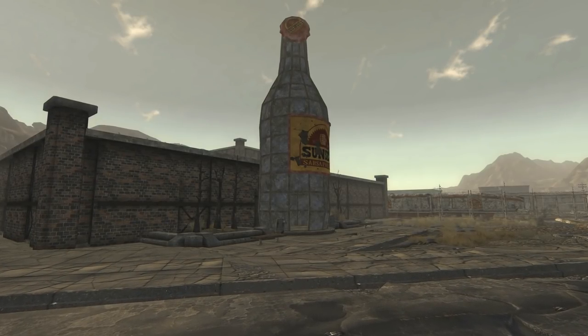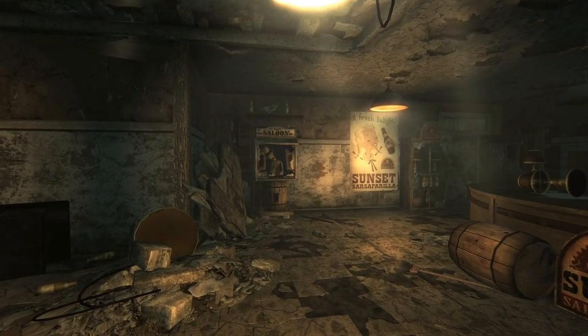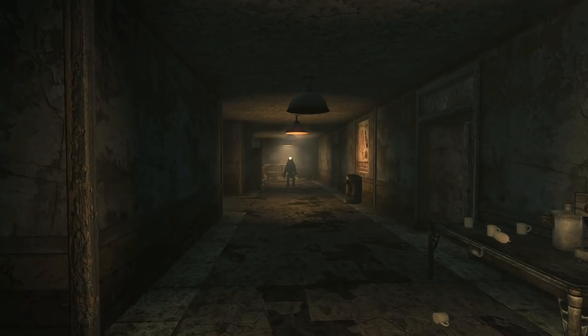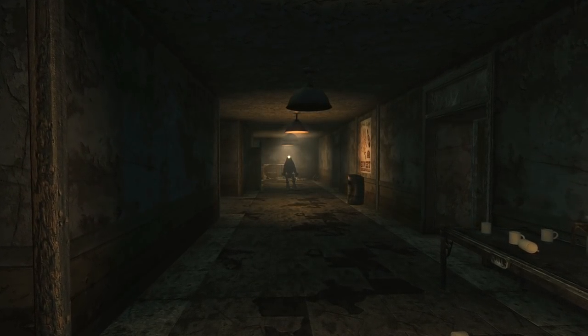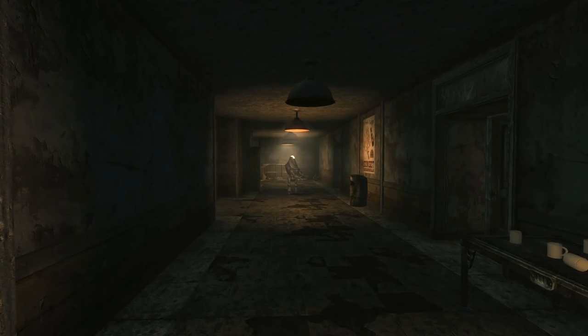In Fallout New Vegas, we can come across the Sunset Sarsaparilla headquarters. Guarded by Ol' Festus and a few Protectrons, this location acted as a bottling plant and operating facility for the pre-war drink. Still, after all these years, a beloved employee remains.